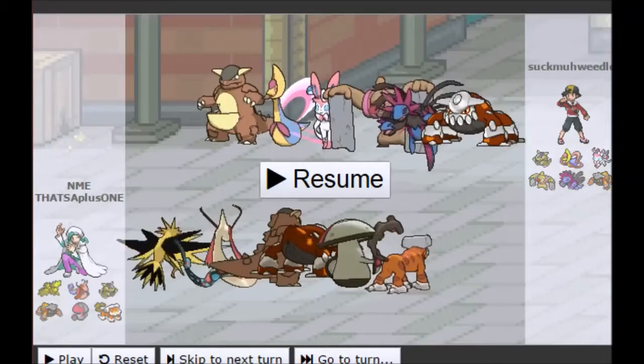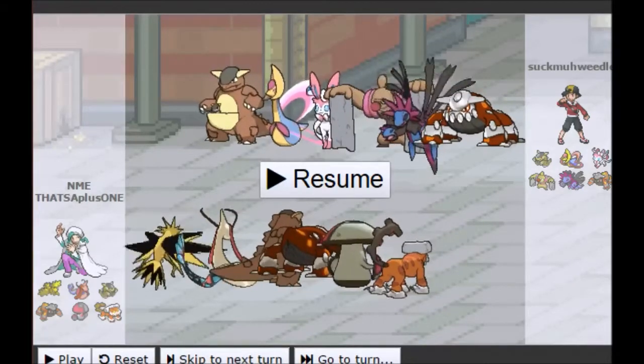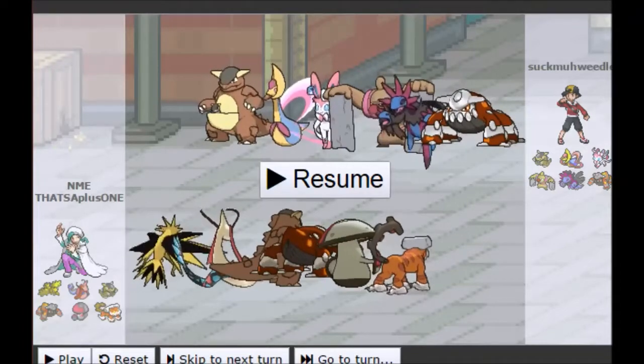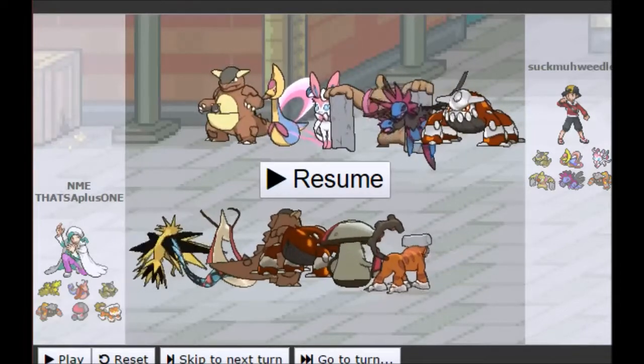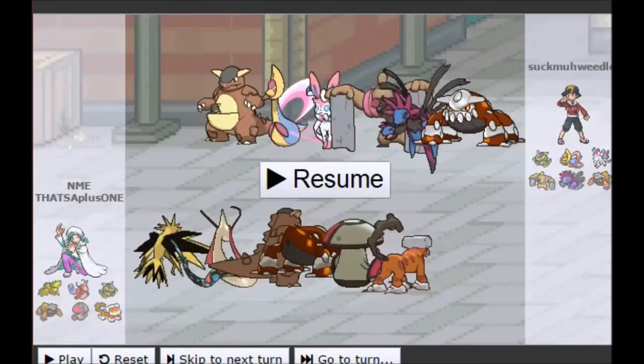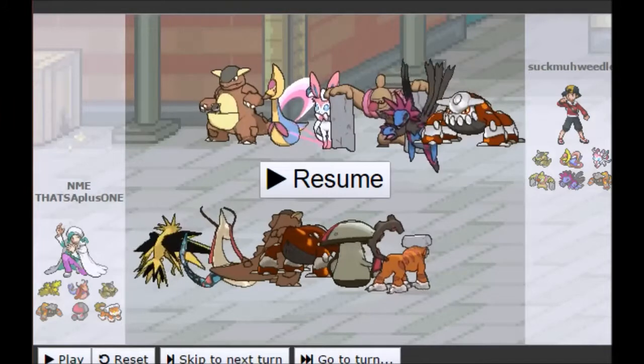Up against a player whose name is Suck My Weedle — pretty original name. He has Kang, Cresselia, Sylveon, Conkeldurr, Hydreigon (I always call him Sazandora, that's a Japanese name), and Heatran. So a lot of similar Pokémon, but his team has a definite Trick Room vibe, while my team has that Tailwind vibe.